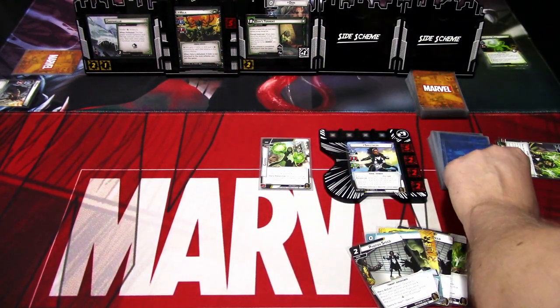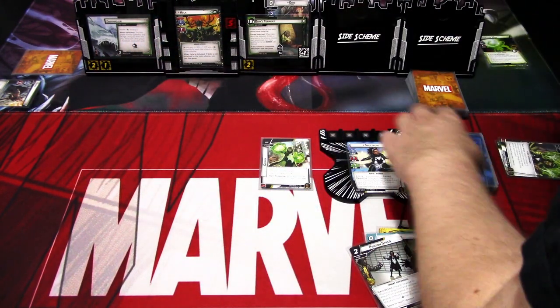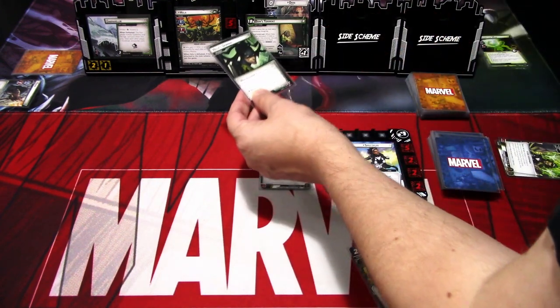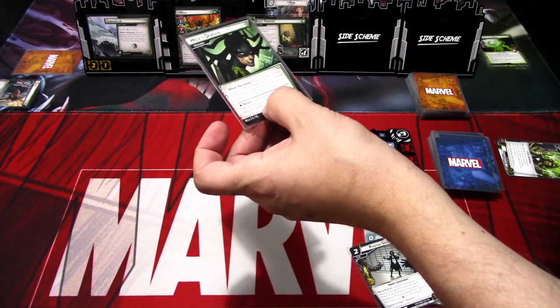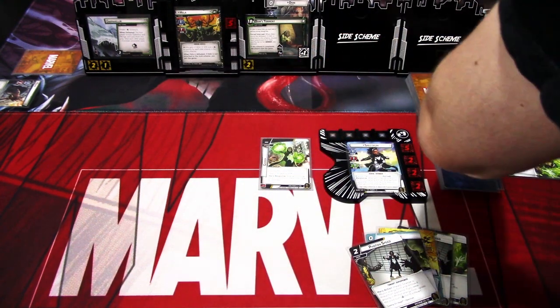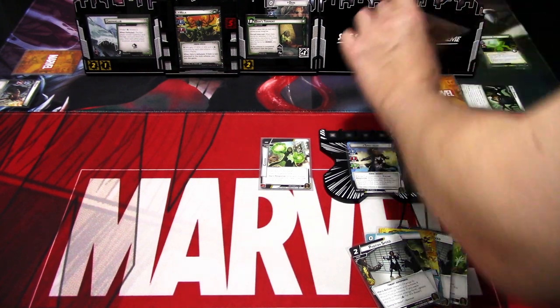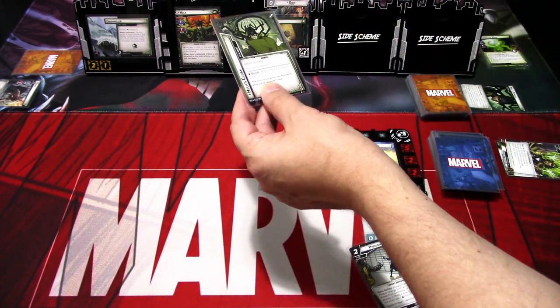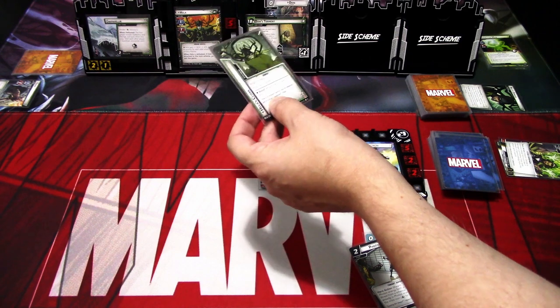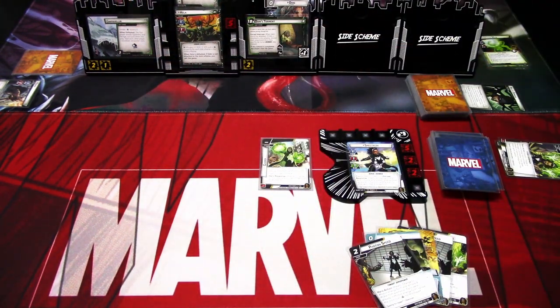Hela is one plus zero, so one plus one is two. And if damage from this attack defeats an ally, place two threat on the main scheme. Well it didn't, so we'll just take two damage. We'll get an encounter card — it is Hela's Cloak. Attached to Hela. Hela gains Stalwart, which means that we can't stun or confuse Hela.